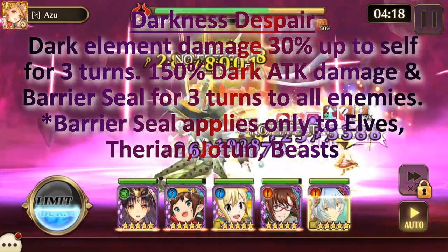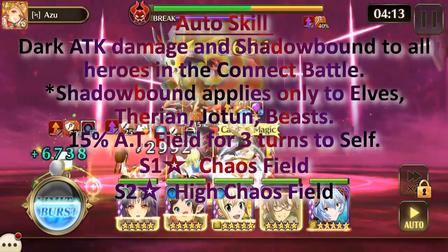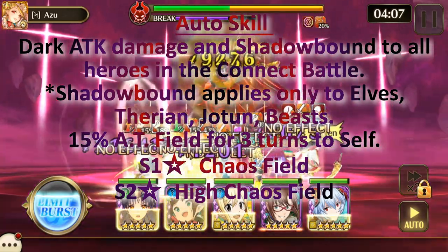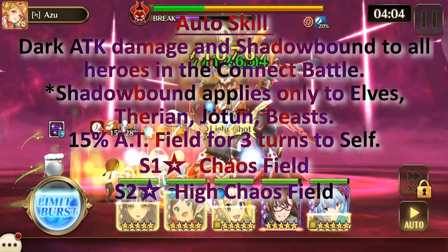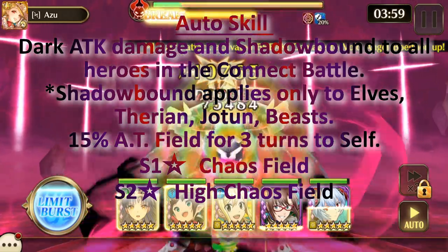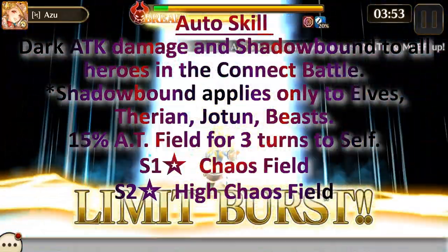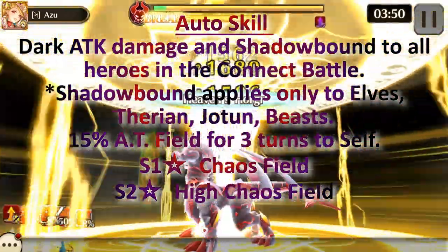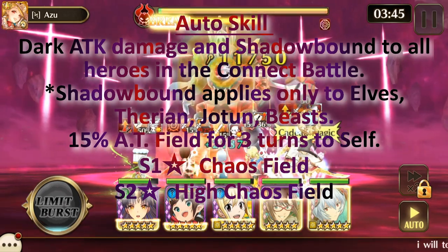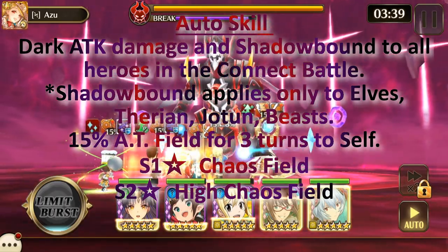Barrier Seal applies only to Elves, Therians, Yotun, and Beast. His Auto Skill does Dark Attack Damage and Shadow Bound to all heroes in the connect battle — Shadow Bound applies to Elves, Therians, Yotun, and Beast. The Auto Skill also gives him a 15% AT field for three turns to self. AT field blocks damage from anybody who doesn't have an AT field, and it generates the Chaos Field on S1 and the High Chaos Field on S2.